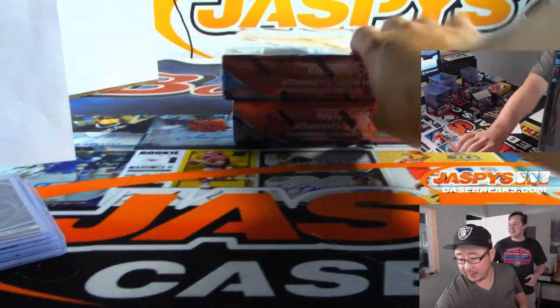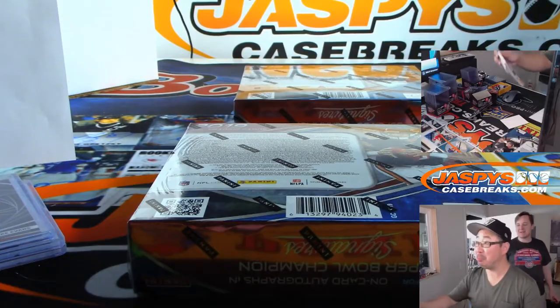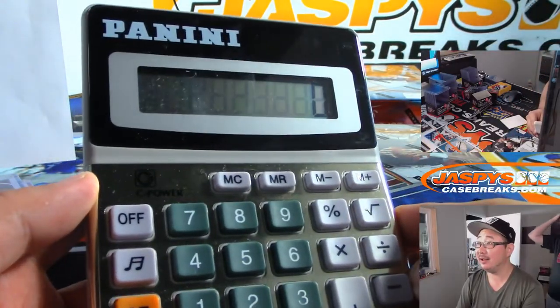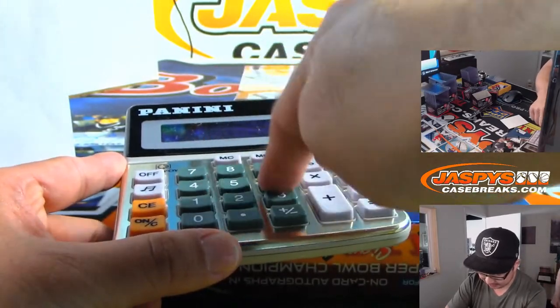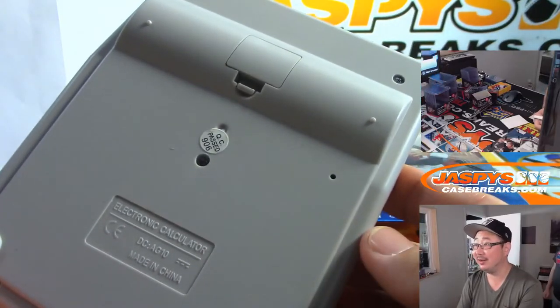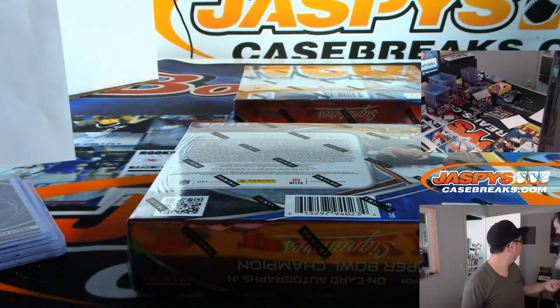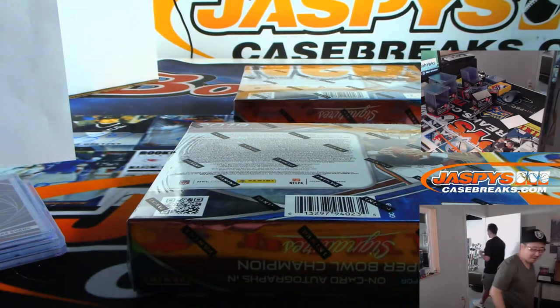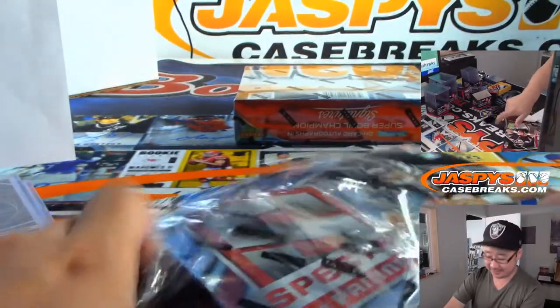We're halfway through this break already. Someone gave us a Panini-branded calculator — thanks Panini. We'll just be calculating our profits right here. Spectra profits: zero. Zero right now. Did they really send us one? I think it's to give away to the kids.